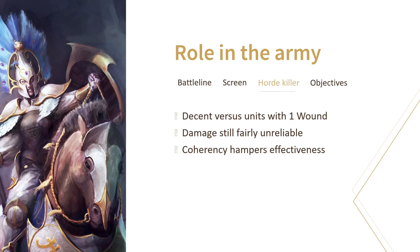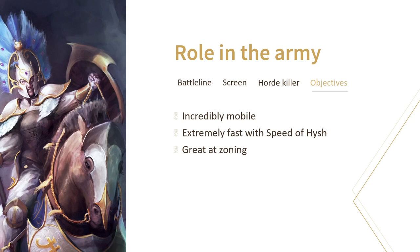What they excel at though is speed. Not only are they very quick for standard cavalry units, but having the option of Speed of Hysh opens them up to racecar levels. A small unit that can be good at zoning and screening and has a move of 28 inches after spellcasting — yes please. For this flexibility alone, I would always include at least one Dawnrider unit in your army.